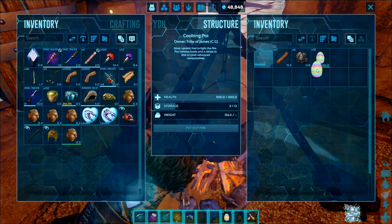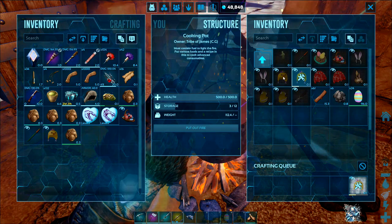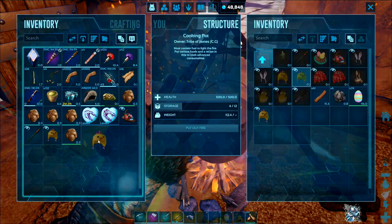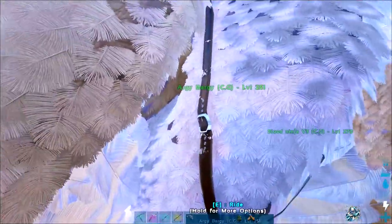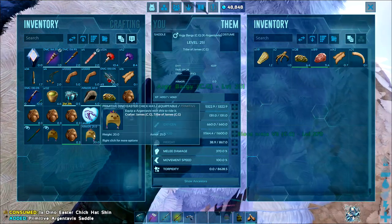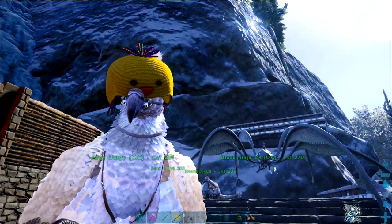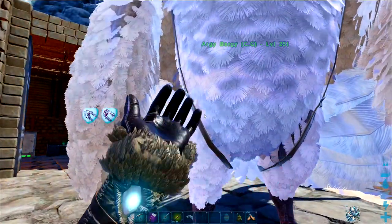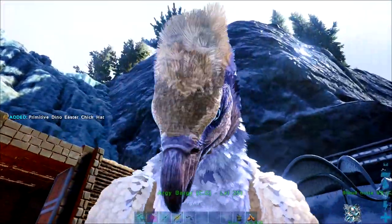Let's check out a couple of the other skins. I will show you the megalodon chibi because that is the newest one. Let's grab a dino hat and see what that looks like on the Argy. Argy bargy, let's give you a hat. That's a bit wonky, Argy. I don't know if it suits you. Let's try it on — who else have I got over here? I can't stick it on me blood stalker.